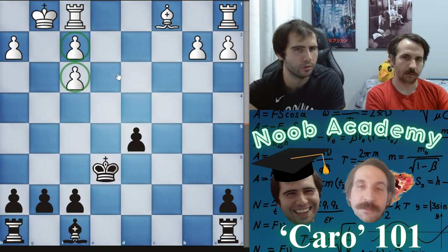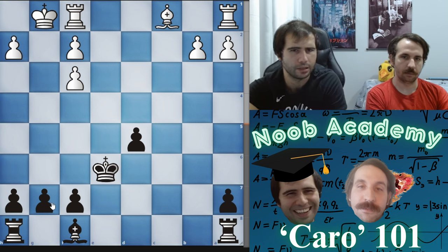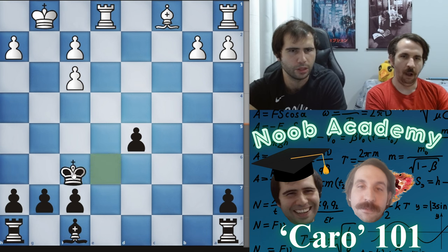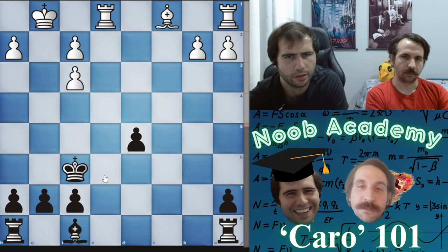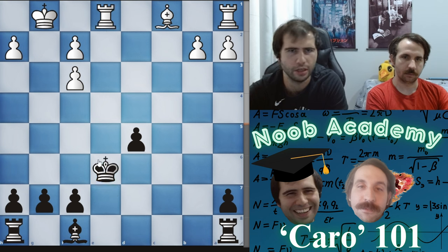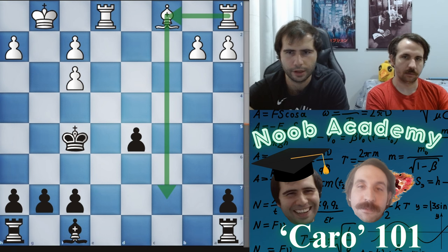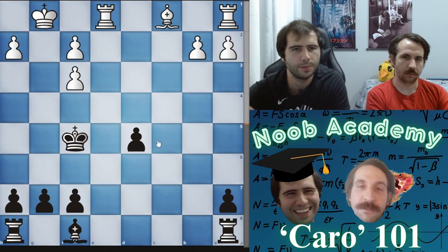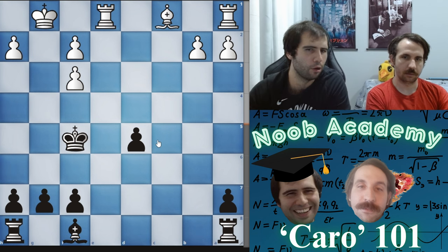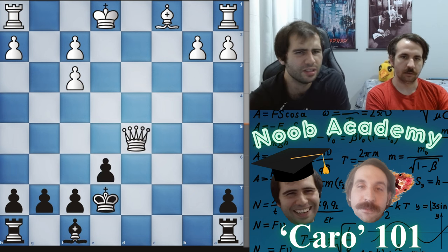That goes for both sides — they have more development and could try for an attack on your king. It won't turn into a mating attack, but if you dawdle around you're supposed to go to f6 or f5. The computer says you play king e6, they check, then king f5 and your king sits there naturally. They'd try to bring their rooks in to attack. In any position as long as you have something your opponent doesn't have, you should always be able to play for a win.